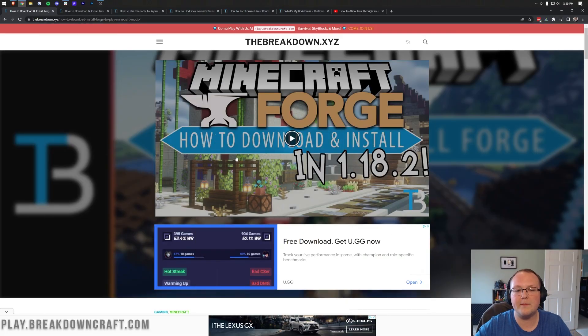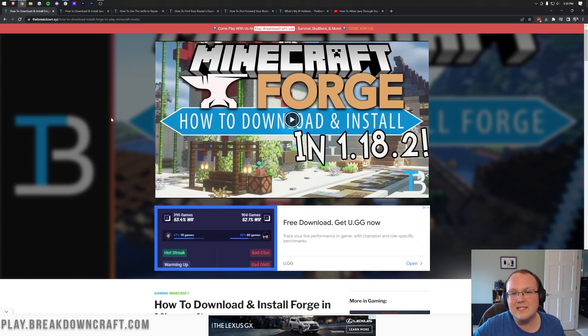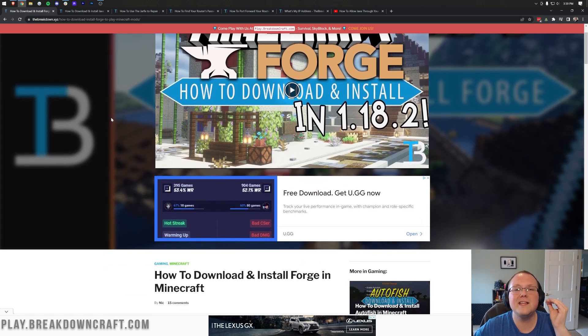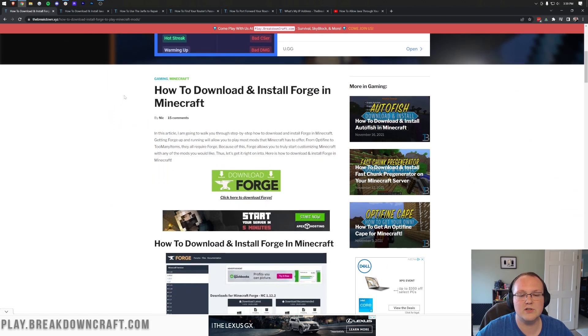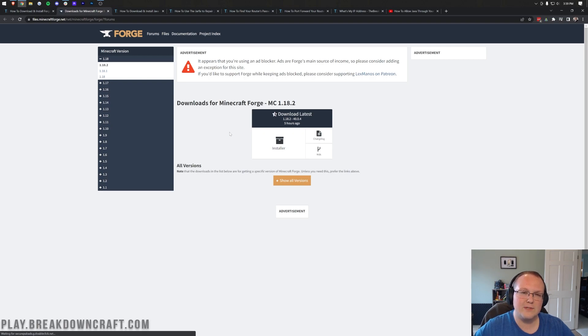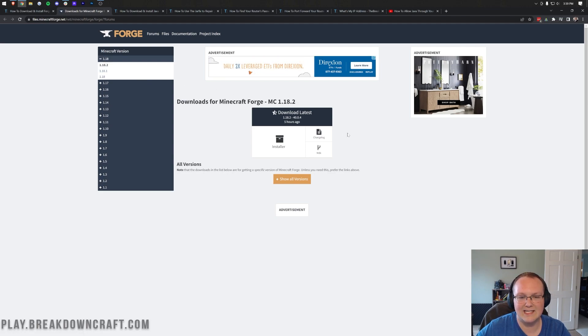Nevertheless, let's go ahead and get our Forge server up and running. The first thing we want to do is go to the second link in the description, which takes you to our guide to getting Forge in single-player — the same files are used. Scroll down and click the green Download Forge button. It will take you to Forge's official download page, where you want to make sure Minecraft 1.18.2 is selected. If it's not, come over to the left-hand side, click 1.18, and select it.